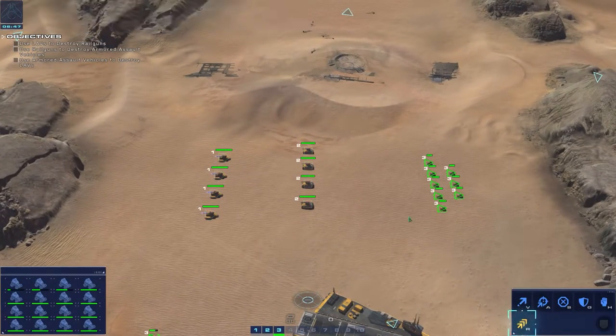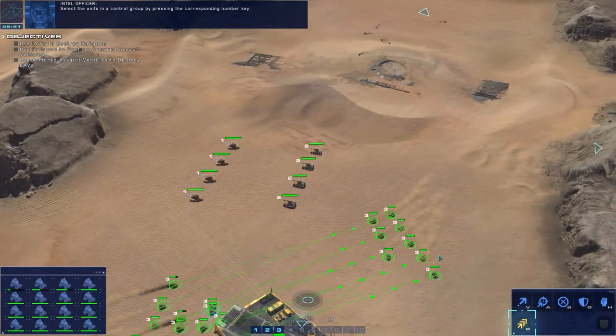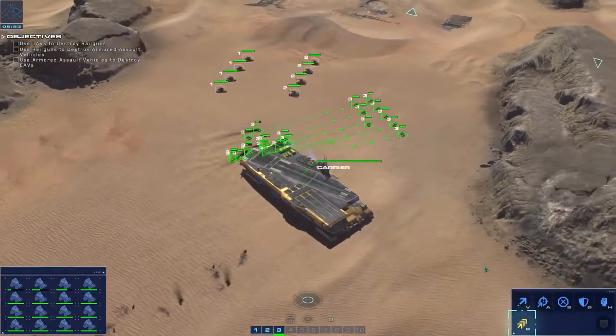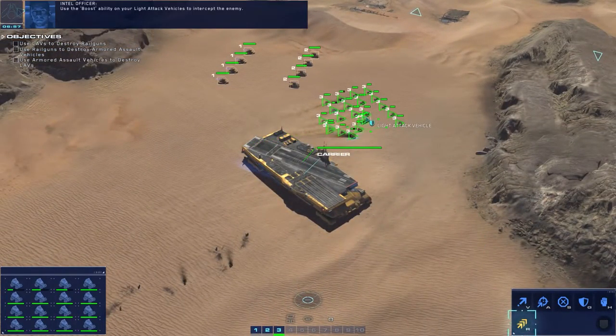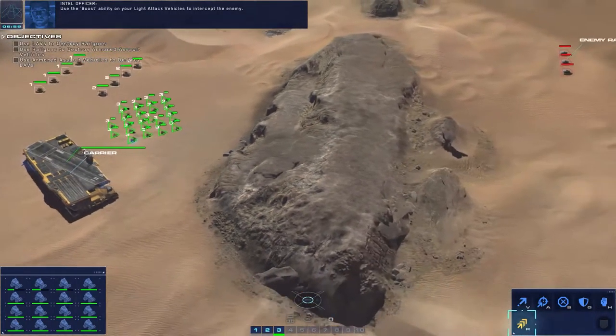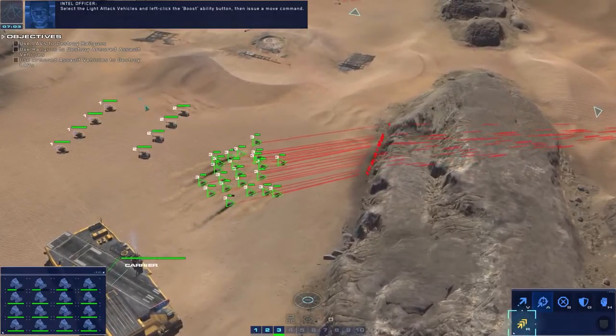Assign a control group by holding the control key and pressing a number key. Select the units in a control group by pressing the corresponding number key. Use the boost ability on your light attack vehicles to intercept the enemy.